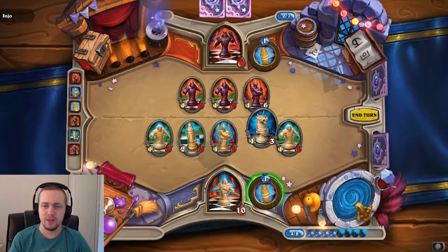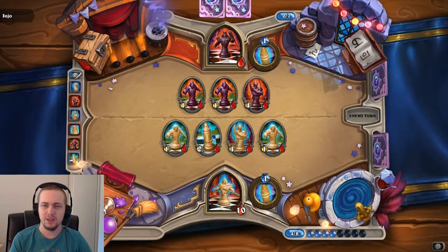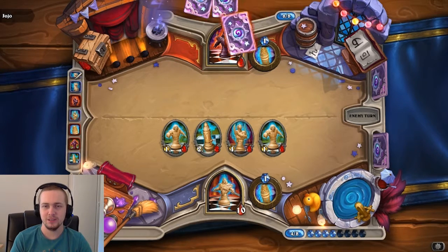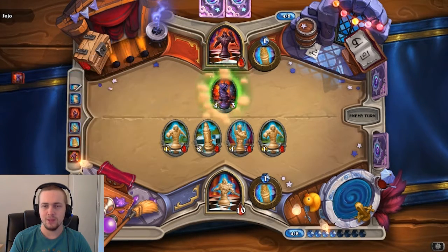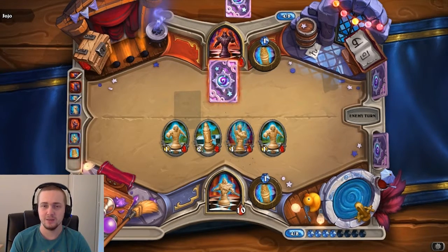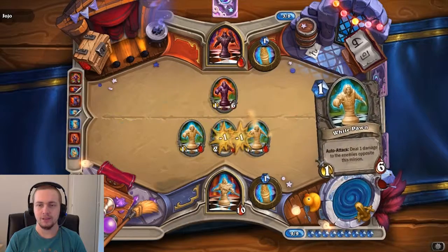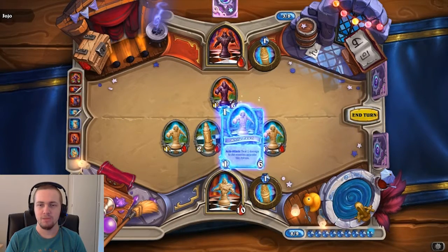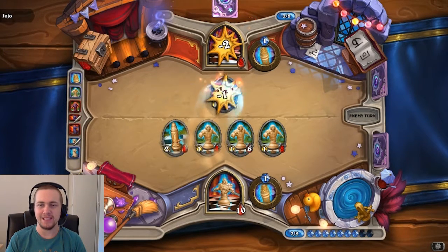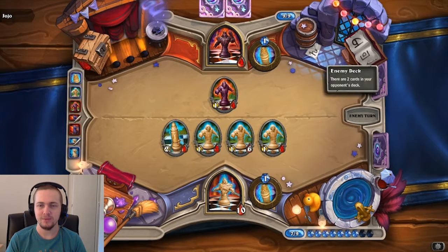So I'm going to put that there, and I'm going to go face. That should be enough — board cleared. Well, there goes my Queen. I'd be stupid if he didn't take it. I'm going to start moving my little Rook over to the left and start going face. You're on four health, buddy. And I'm still good, still on ten.